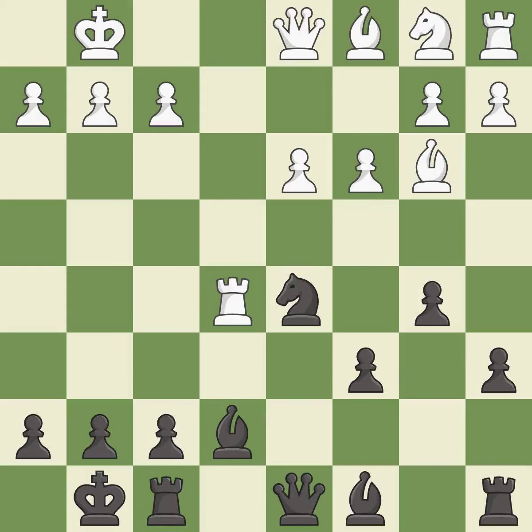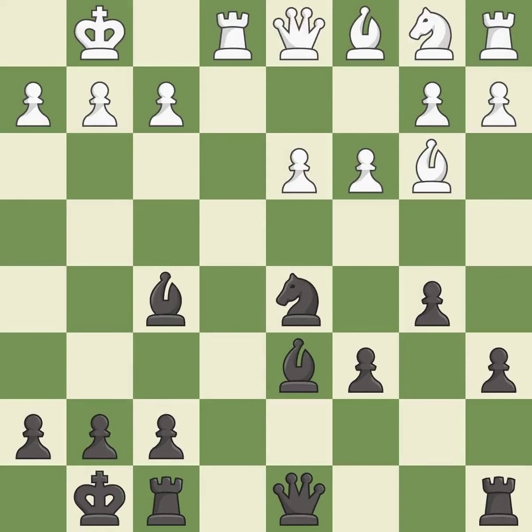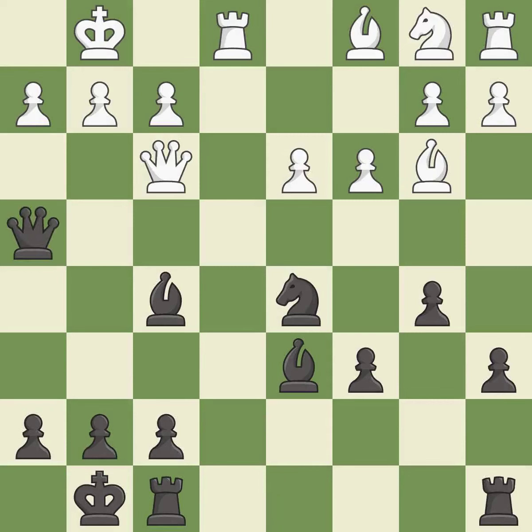d3 opens the diagonal for the dark-squared bishop and prepares to play c4 in the future. Bd6 attacks the rook and points the bishop toward white's kingside. Re1 develops the rook and takes control of the open e-file. This develops a bishop off its starting square, getting it into the action, and the rooks can now see each other, allowing them to provide mutual defense.